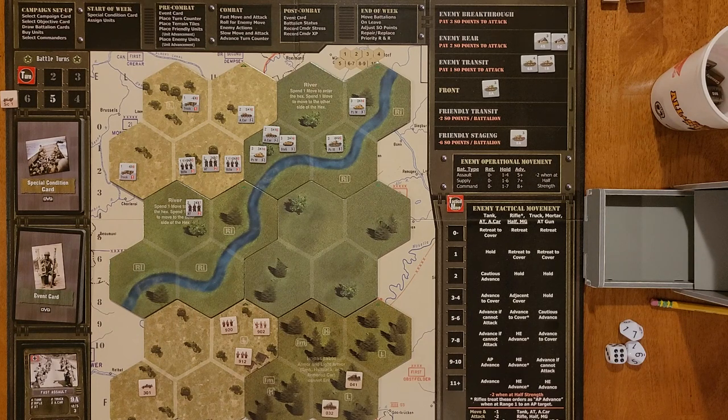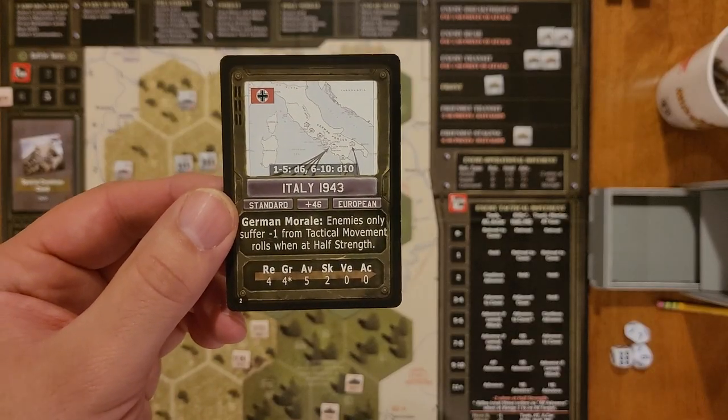Tiger Leader being the predecessor to Sherman Leader, there's a tie-in not only from the designer and the company, but also the mechanics and everything are very, very similar. And in Armored Commander 2, you do control a Sherman — the game I played, I controlled the Sherman, but you can play as basically any combatant in any battle or campaign of the Second World War. I chose to play U.S. Forces with a Sherman in the Italy scenario — basically the invasion at Salerno. And for this game, Sherman Leader, the campaign I'm choosing to play is also Italy 1943.